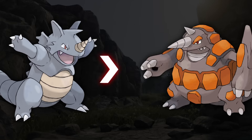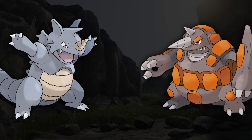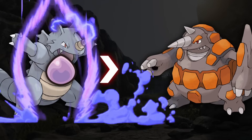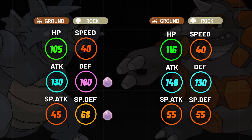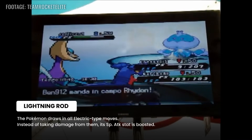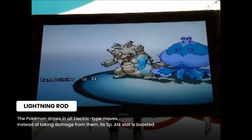Rhydon is a funny one. Its evolved form, Rhyperior, rather than putting Rhydon in the retirement home, actually helped Rhydon become more valuable, because it gave Rhydon access to Eviolite. With Eviolite, Rhydon is actually way bulkier than Rhyperior, and you were only giving up 10 points in attack to do it. Rhydon has access to Lightning Rod, like Marowak, allowing it to support water types like the Jellicent on the 2013 World's Top 4 team run by Benjamin Gong.